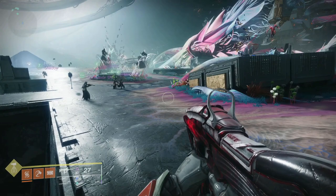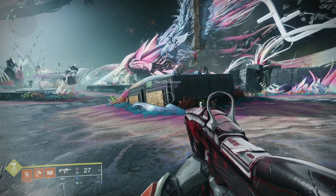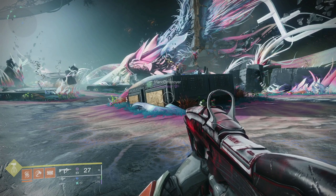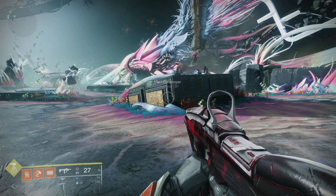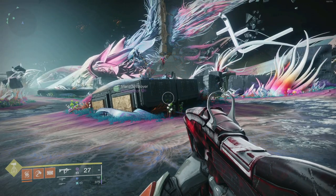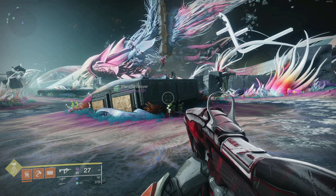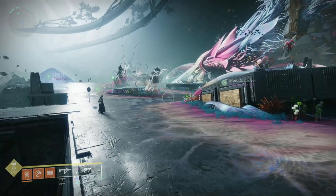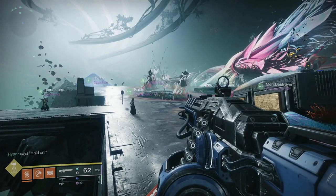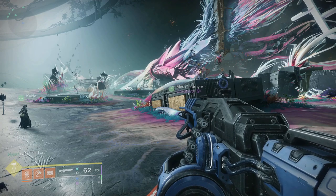We're at Nezarec. I'm going to teach you the white mechanic because most teams won't be able to go as fast with two runners — also, having swords or Icarus Dash on the runners takes them off damage. I just want to show you the base mechanic. We're going to two-phase to show you the white mechanic twice and demonstrate how easy Thunderlord DPS is. That's right, we are using machine guns. It's going to be the easiest two-phase of your life.